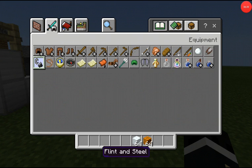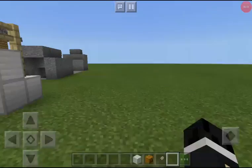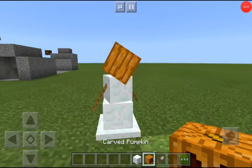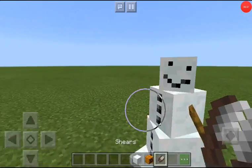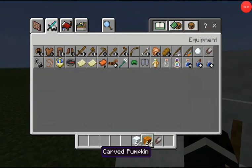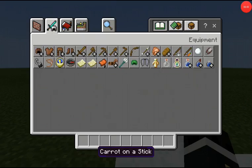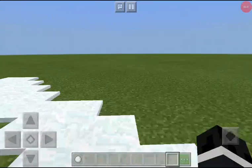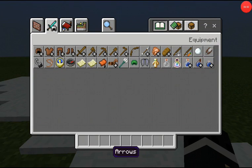If you want a regular snowman and not a pumpkin head, all you need is to grab shears, let's spawn one in first, and you shear its head off, and then you've got the original snowman head. And also, your snowman will die in rain, which is kind of weird.